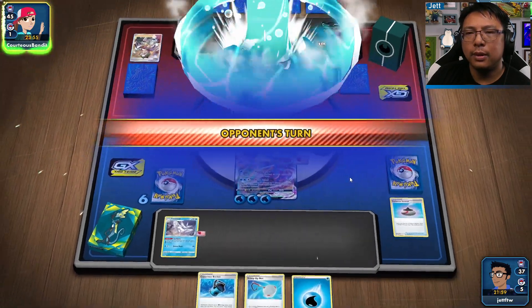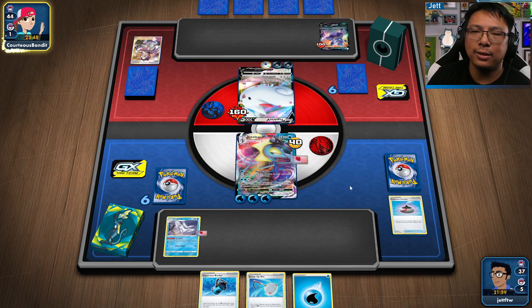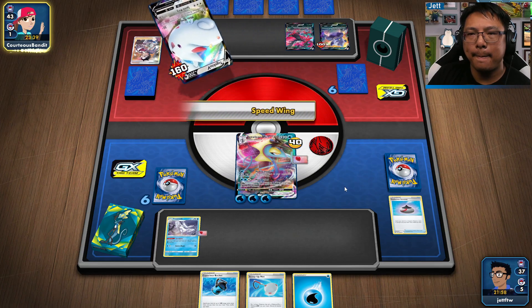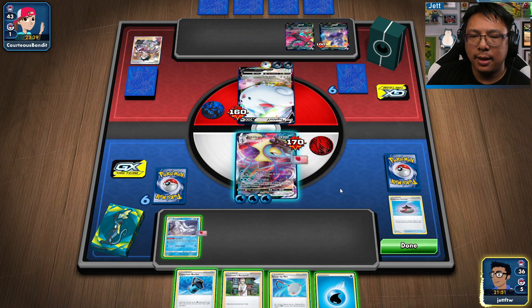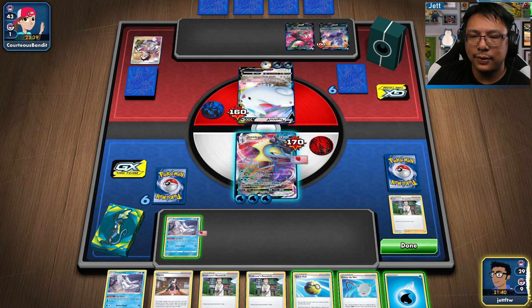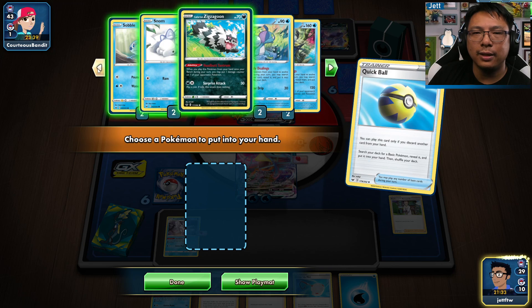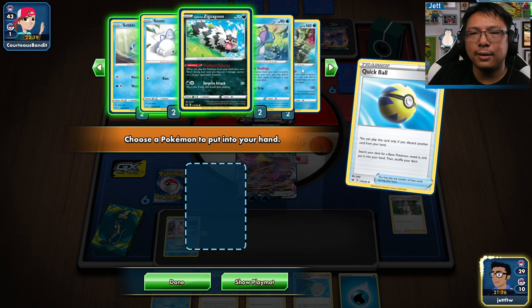Let's go hit straight up. I probably could have also just done Hydra Snipe to move the energy off so I don't get clipped by this big attack. Here comes the actual problem. I don't want to discard Capacious Bucket but I can't do anything with that right now. We'll get rid of a Professor's Research — I don't have any more Inteleon Vs.